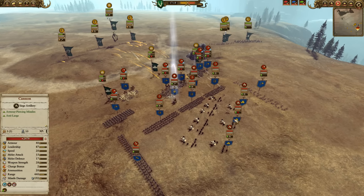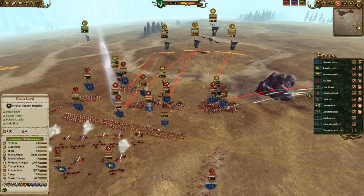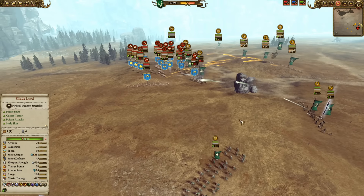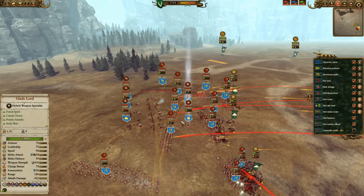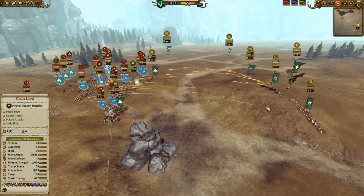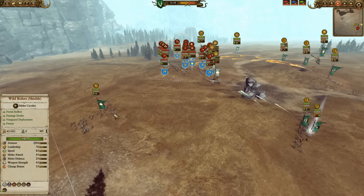The Quarrelers with Great Weapons have opened fire on the Treekin, and the Treekin is starting to suffer pretty badly. The Waystalker is now firing from long range out here on the flank, moving up with the Waywatchers. The Waystalker could do some good damage on the flanks if he's able to get his Arrows of Kurnos in. The Eagle is going to want to get into here and distract the Slayers so the Dragon can get in and take out these cannons. Definitely going to want to get rid of the cannons.